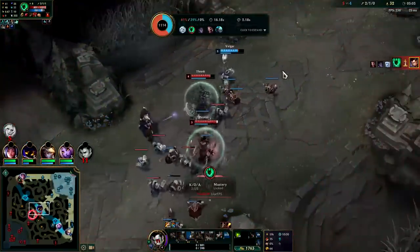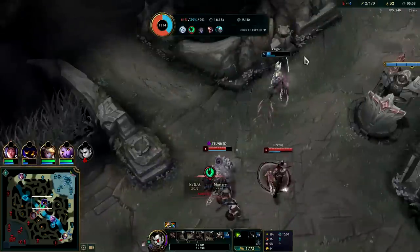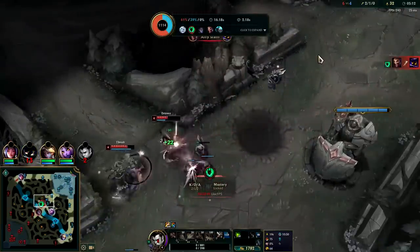Thresh gets it. Thresh did get the red buff. It's a decent cage from Veigar but is it decent enough? And the answer is no, it's not good enough.